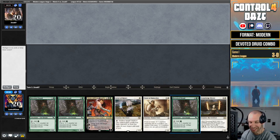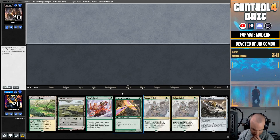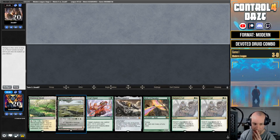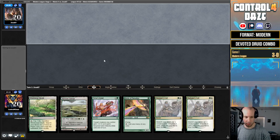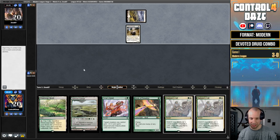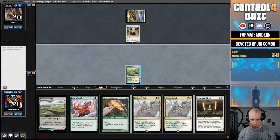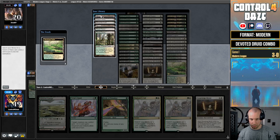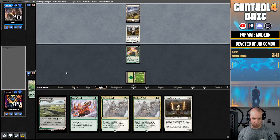Opening seven has the combo but no lands, so we're going to mulligan again. Lots of mulligans. I like this six — we'll get rid of the Cauldra since we have the combo and that's what we're shooting for. Leave basic Plains. Are we playing against Hammer again? This is the mono-artifact league. Drew into a Stoneforge, which is fine, but this hand's a little slow. We'll fetch shock and play out the Bird, actually let's just get a basic Forest to preserve our life. Play out the Bird.